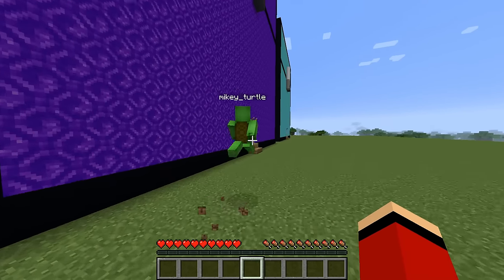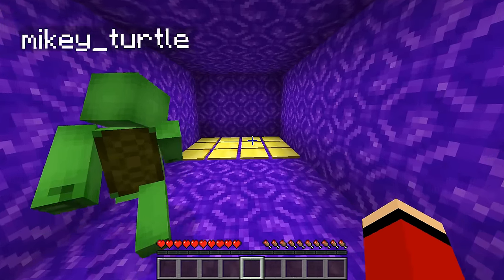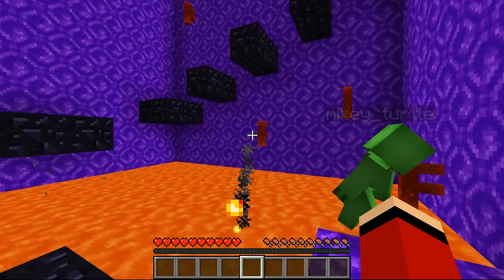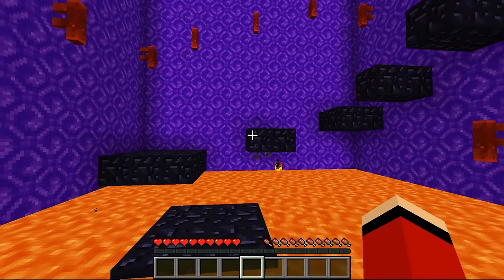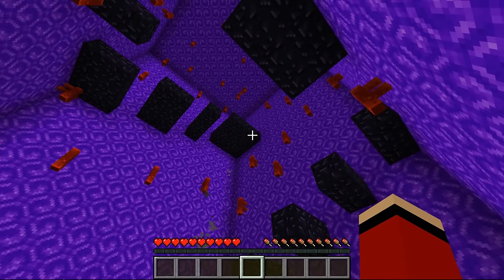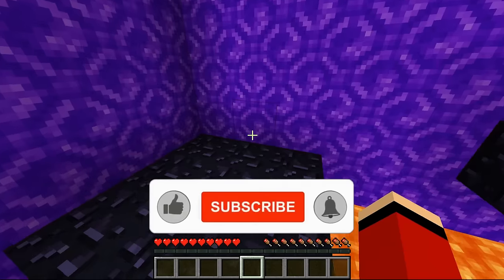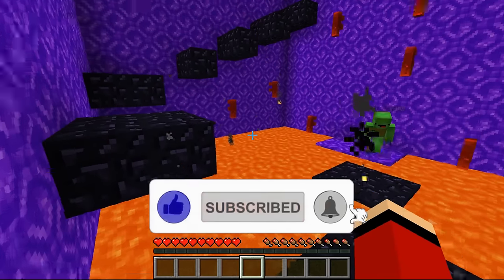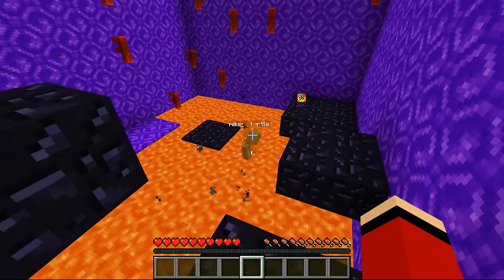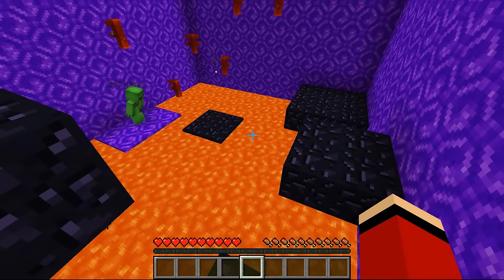I wonder what will be inside. I think there will be different parkours again. Yes! Whoa! This place is made of bricks and it's full of lava. It looks like we need to go through here to reach the top. Let's get a running start so you don't fall into the lava. Let's make our way through the lava parkour course. Whoa! Careful. That's hot! Mikey, you fell into the lava and died. Make sure you don't fall in again.